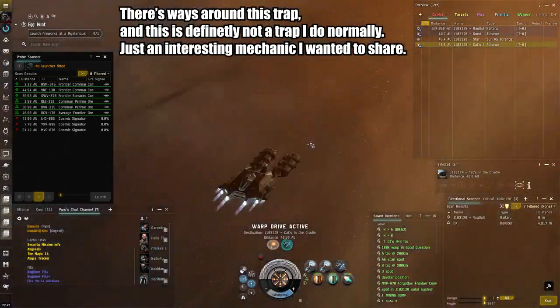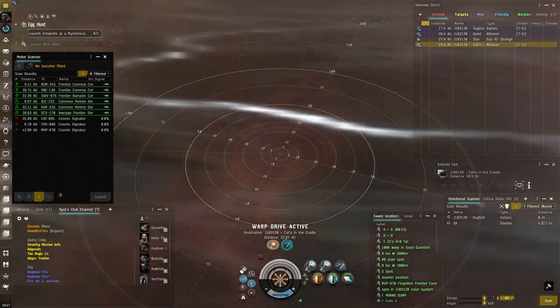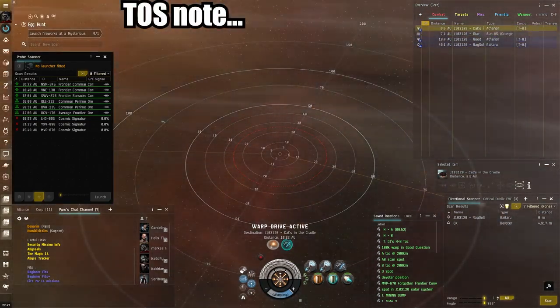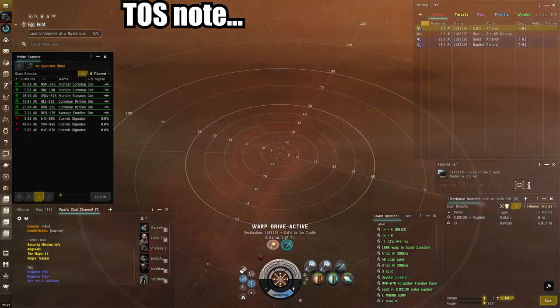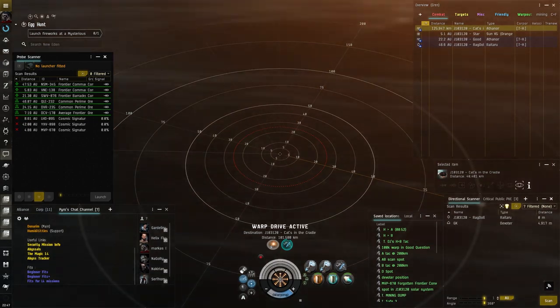So it's a great way to catch cloaky things. Overall, it's a little frowned upon to use, and I believe it's against terms of service to place a mobile bubble. I believe it's not against terms of service to do this as an active player in a devoter or something.